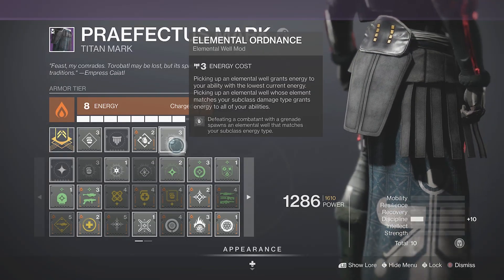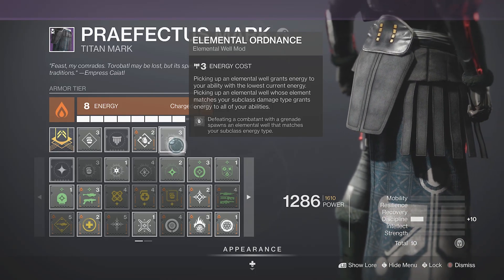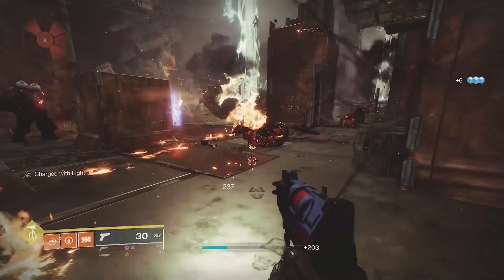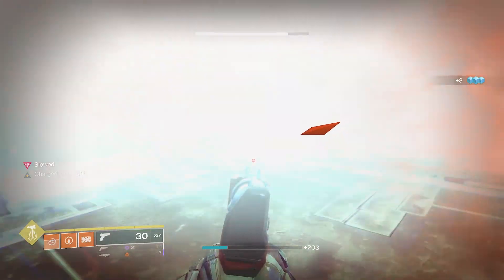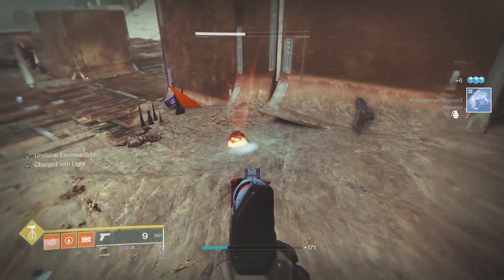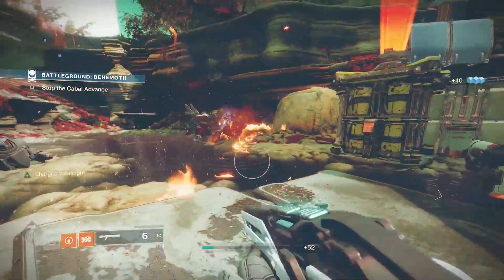The next mod is Elemental Ordinance: defeating a combatant with a grenade spawns an elemental well that matches your subclass energy type. So if we get a grenade kill, you'll see it dropped an elemental orb right here — that's what they mean by elemental well. You pick up the orb and you become charged with light.